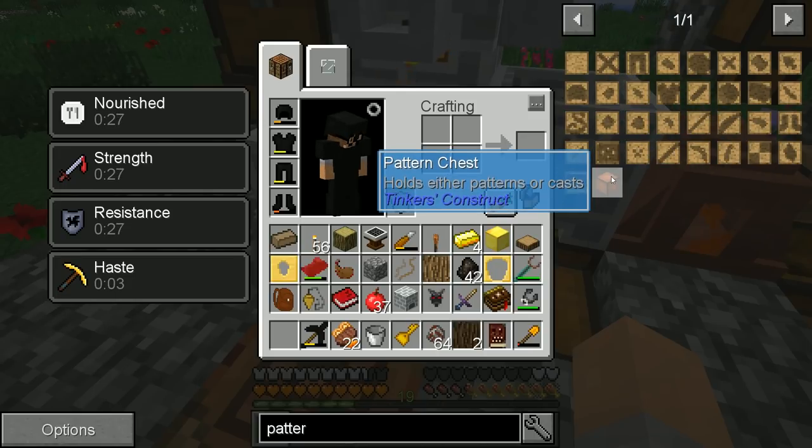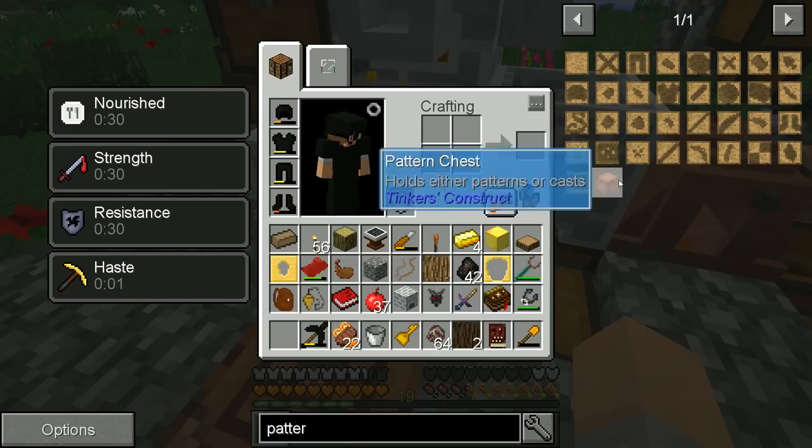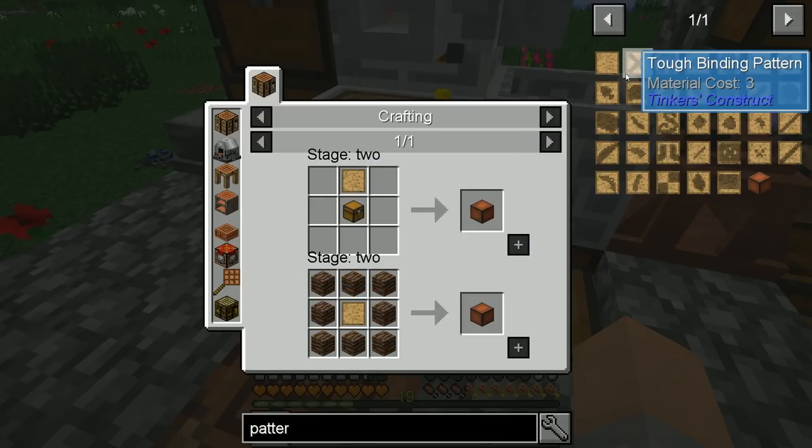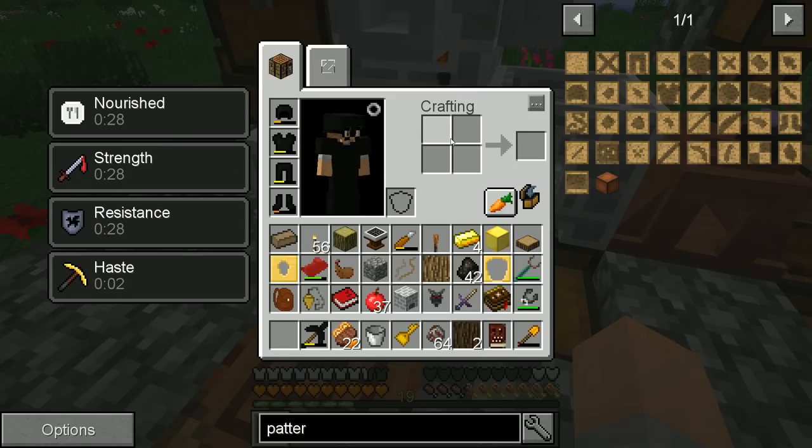There's a pattern chest — oh, that's nice. It'll hold both casts and patterns. Let me look up exactly how we go from these patterns to creating proper casts.